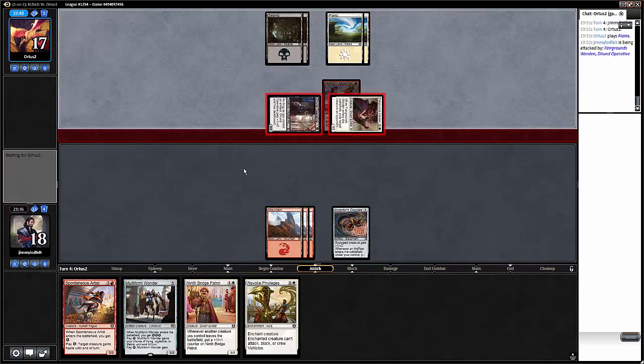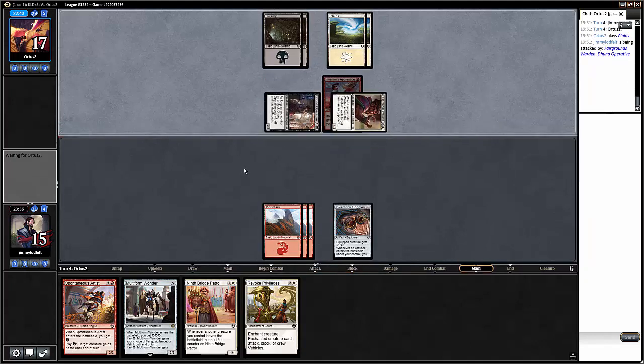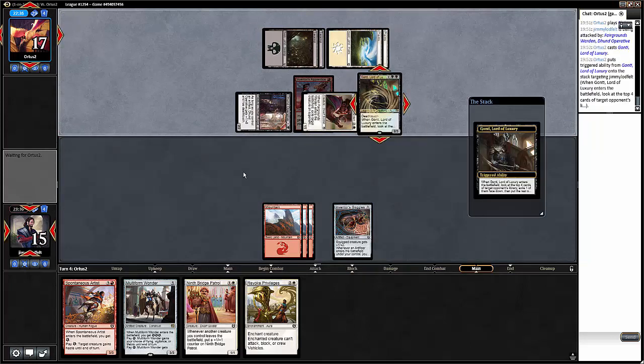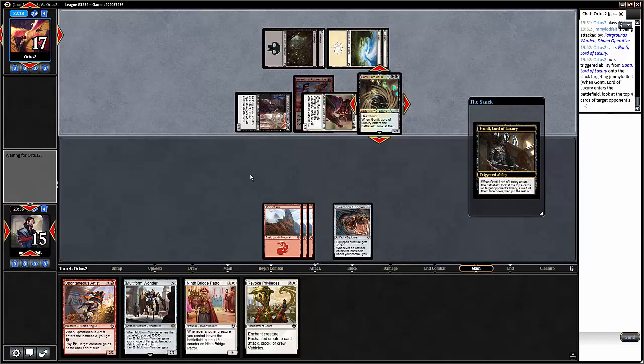Pretty bad draw. Multiform Wanderer can still do stuff if we get that far. It would be cool if the Spontaneous Artist was an artificer — it's not. If this is just a good creature then we just concede. We can't revoke the Fairgrounds Warden — it doesn't do anything. We need them to have basically no play and us to draw a land. Their deck is pretty good — just a basic aggro deck that wants to curve small guys and attack.